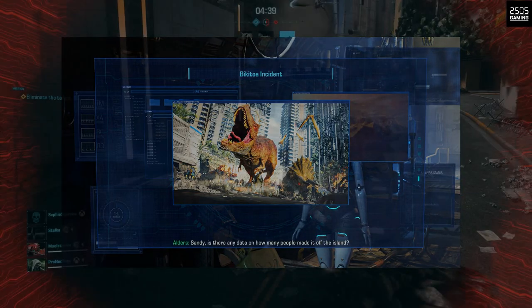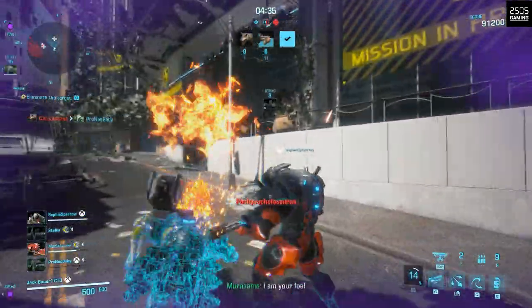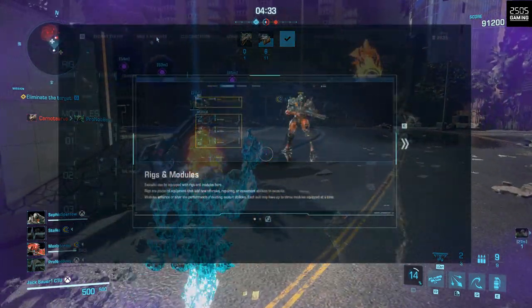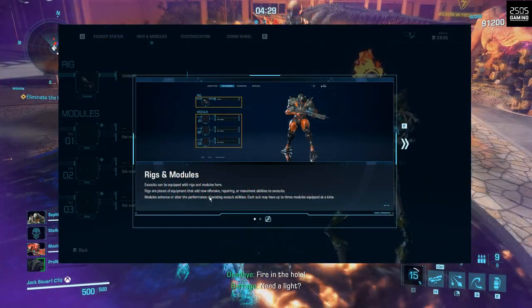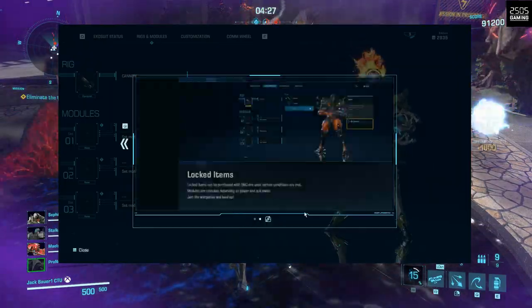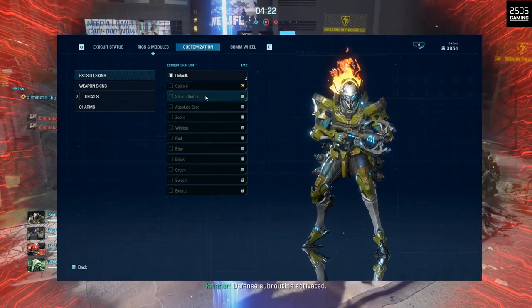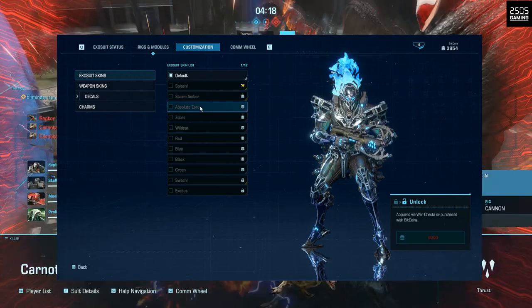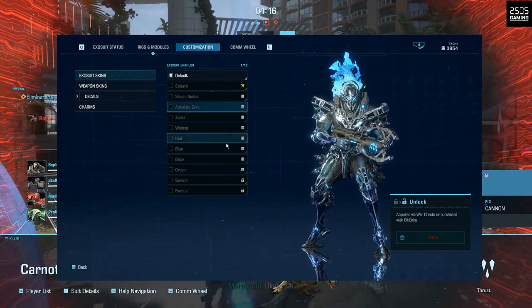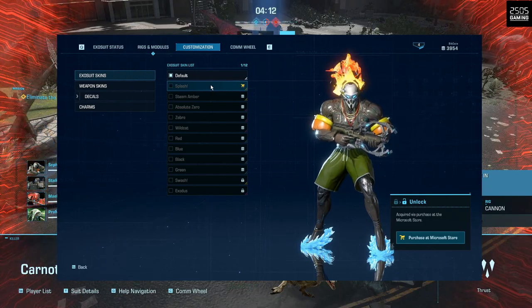Extra analysis content can be found in the analysis map section. After each battle, you gain XP and level up, then head over to the hangar area to customize your exosuits with new rigs and modules. The skins that you get in this game look really good — some you can earn in-game, others will be in the Premium Pass, War Chests, and the Microsoft Store. These look really cool and I think they'll be worth buying if you're into those types of cosmetics.